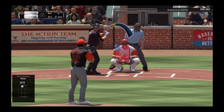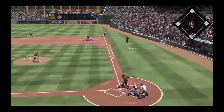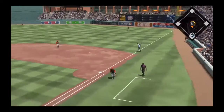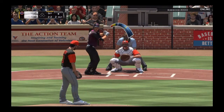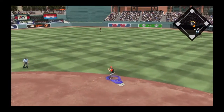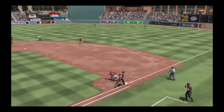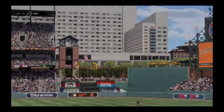Throw him a low changeup, see if he has an eye. Perfect pitch, and he doesn't really. 2-2 count, we're going to throw him an outside two-seamer, hopefully he'll chase. It wasn't really outside but it doesn't matter — that's going to be the third out of the inning and we'll be going into the bottom of the first. Let's go guys, good start to the game.